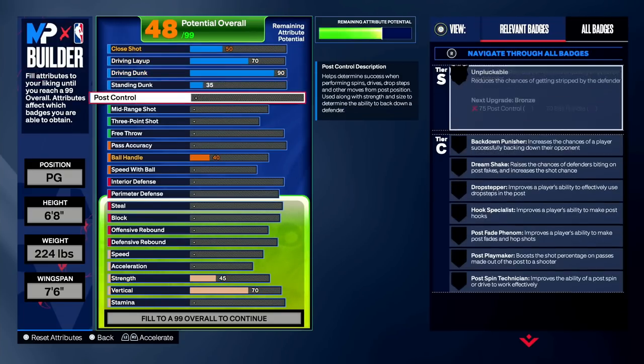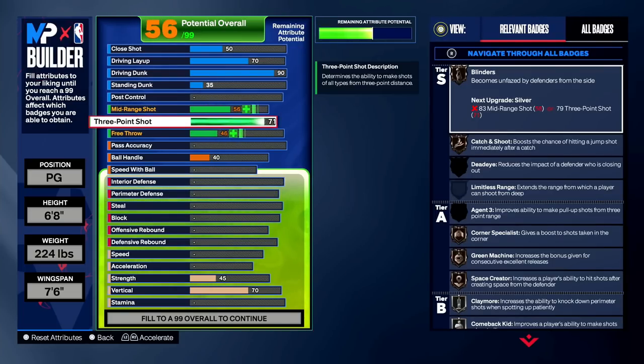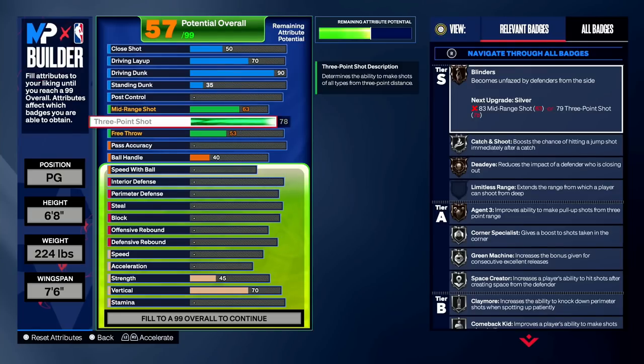For the three-pointer, 76 is pretty solid but we want to go 78 to get Silver Green Machine — a 78 three-pointer is more than enough to shoot in 2K24. We're not going to be shooting off the back leg or anything like that, but you can choose any takeover in 2K24. If we use Sharp Takeover, we're going to have an 88 three-pointer in takeover because it gives plus 10 to shooting stats.